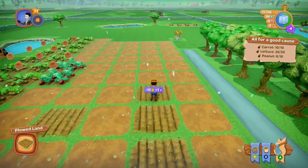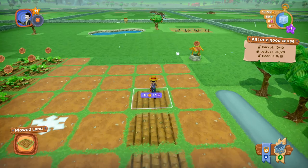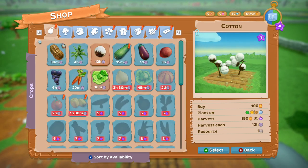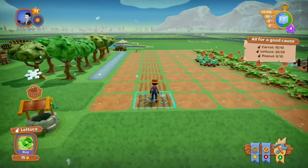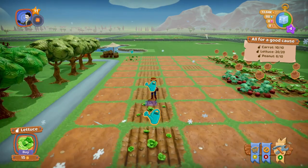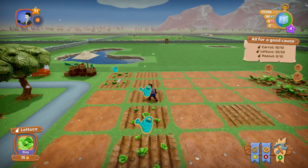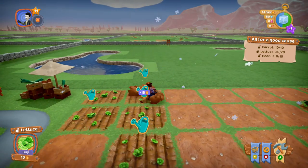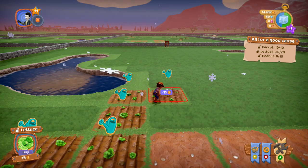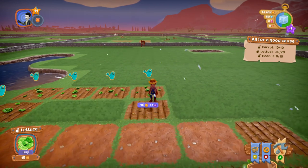You can just dig, or dig and plant, or dig, plant, and then water. The easiest way is to hold left stick forward and keep the A button pressed — it'll dig and plant and move onto the next one automatically. All I'm doing is moving the stick with the A button held all the time, so you don't have to keep pressing it. The movement is nice and fluid, no real graphical problems.